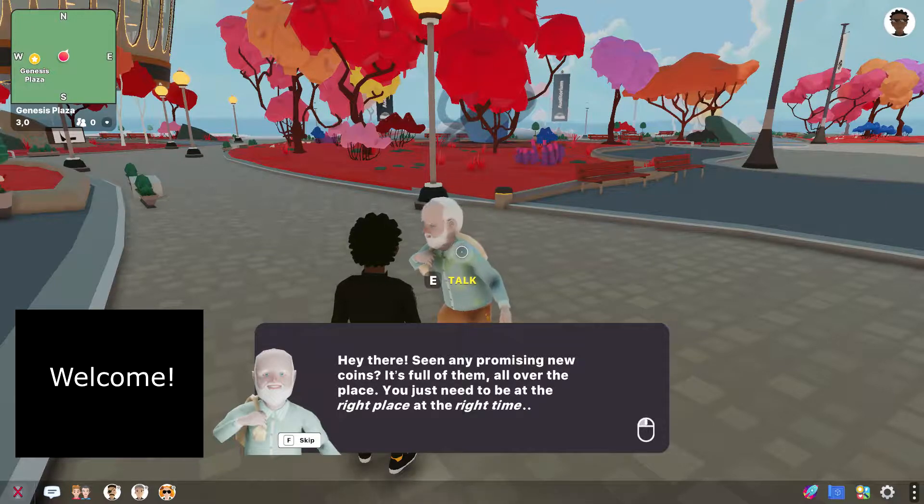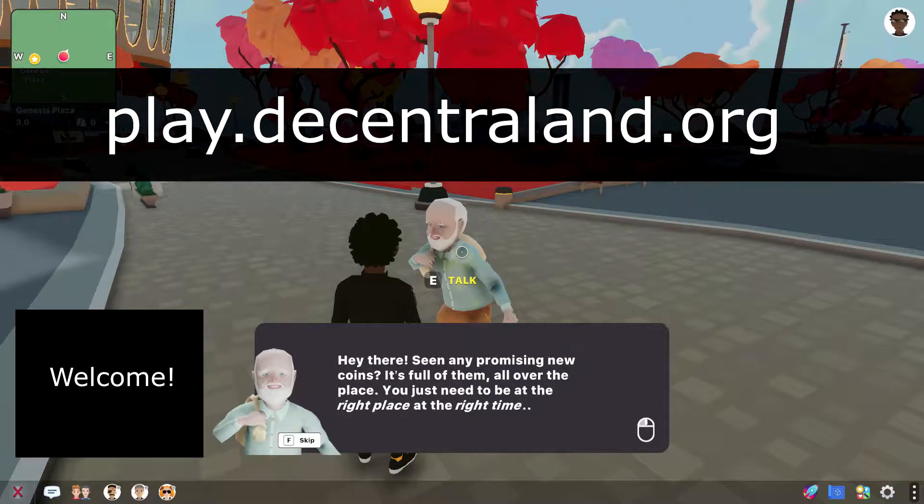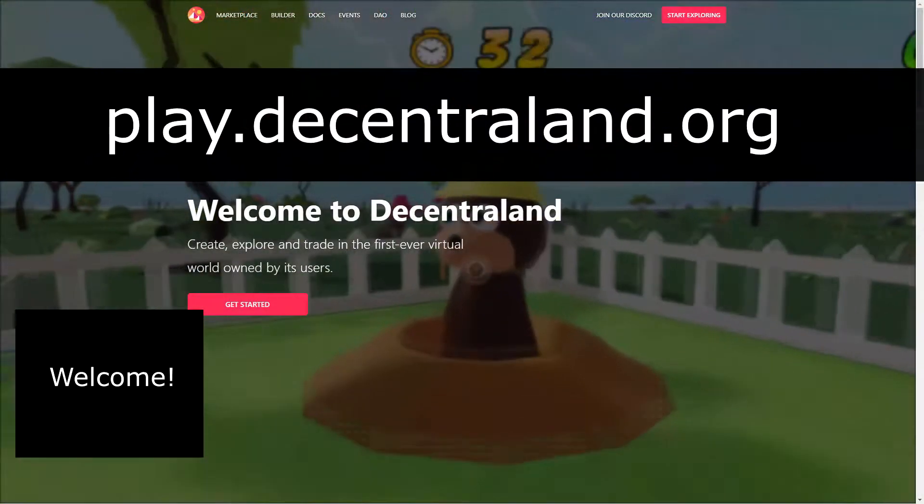If you'd like to test this one for yourself and you have a computer handy, it is very easy because all you have to do is open a new browser tab, navigate to play.decentraland.org and you're practically in.